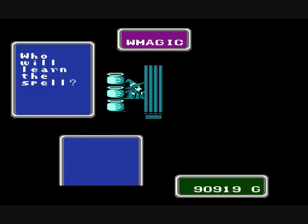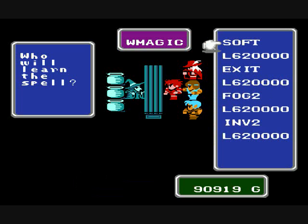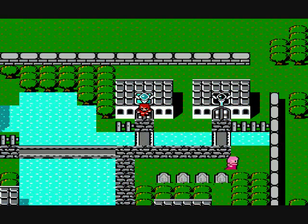Let's take a look at the white magic shop here. Level 6 spells cost 20,000 gold. Soft does what you might think — it recovers from stone. I'm not going to purchase that. Exit is the super warp; it just completely removes you from the dungeon. I prefer just to walk out. Fog increases everybody's defense by 12, I believe. Invis 2 increases everybody's evade by 40, but we'll eventually get an item later that does this. The red mage can't equip any of this stuff yet — he can equip Exit later, which is maybe the most useful for him.